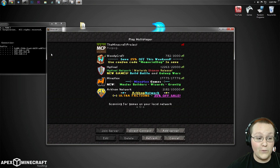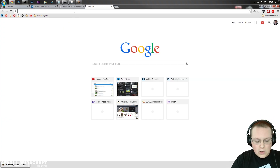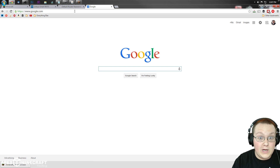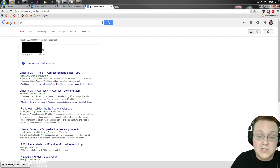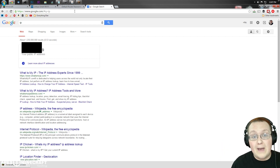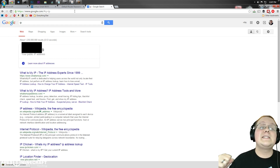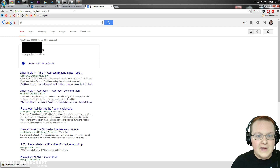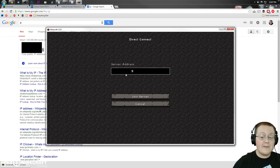What if your friends want to join? They won't use your IPv4 — they'll use your public IP. To find your public IP, go to Google and just type 'IP' and it will show you right there. I'm covering mine with a black box because you should never share your public IP with anyone you don't explicitly trust — they can do bad things with it. Don't post it in the comment section of this video.